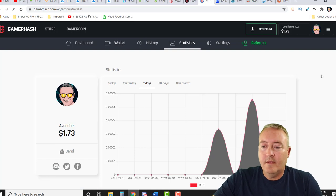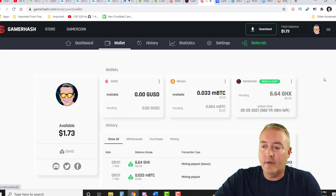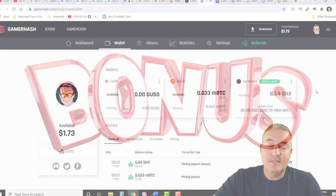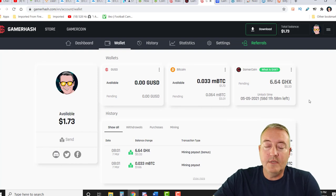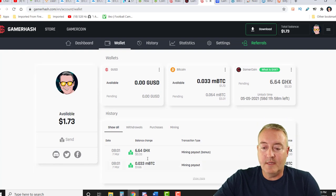You can go ahead and click on wallet, and this will show you your Bitcoin wallet right here — your pending balance and what you have available. One thing I did like: it only takes 0.01 BTC to go ahead and withdraw, so you don't need to have a lot in there to pull your earnings out. Also, you get bonuses for mining here — I got 6.64 GamerCoin. They're claiming it's 33 cents, but it's not on any exchanges right now, so I don't know where they're getting that figure from. You do get little bonuses in GamerCoin — kind of like Honeyminer's bonus but you're actually getting GamerCoin instead.